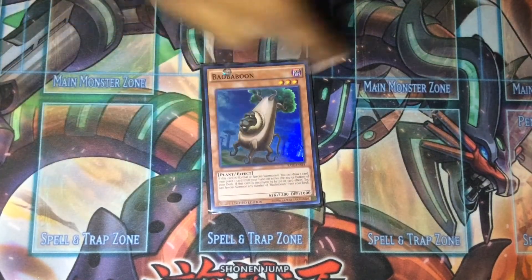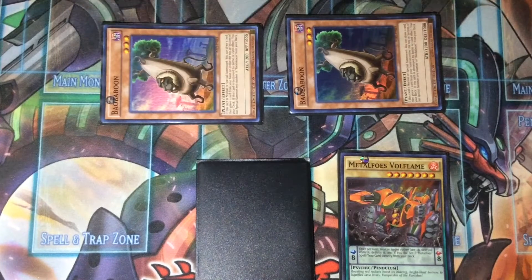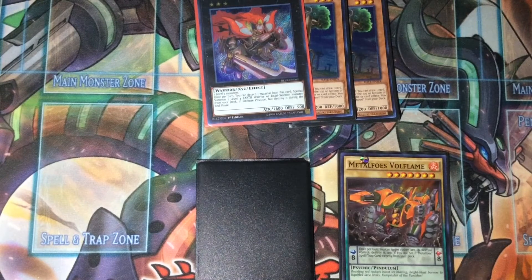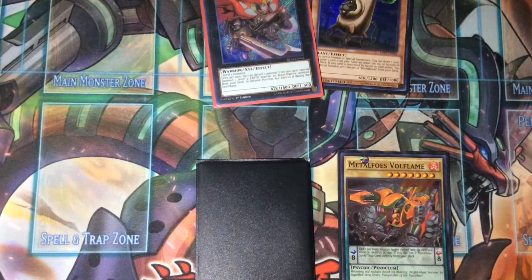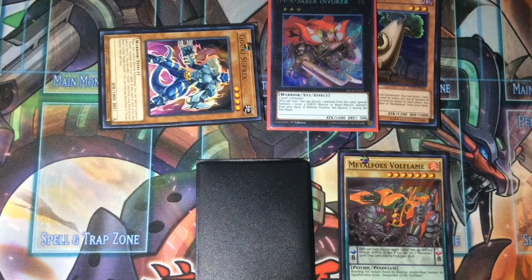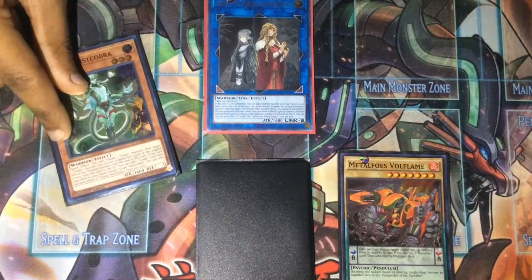You're going to normal summon Baobaboon, activate Volflame, pop it, and set Metalfoes Combination. Use Baobaboon's effect summoning two copies to the field, then XYZ summon into M-X-Saber Invoker. Use Invoker's effect to special summon Gouki Suprex to your field, then link summon into Isolde.